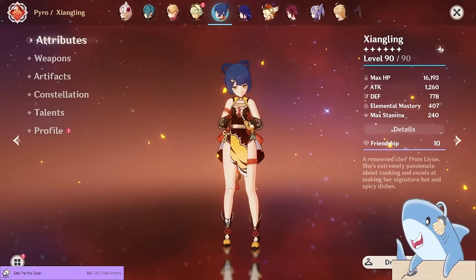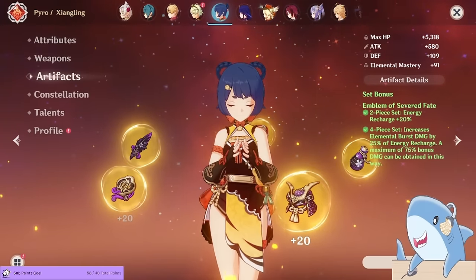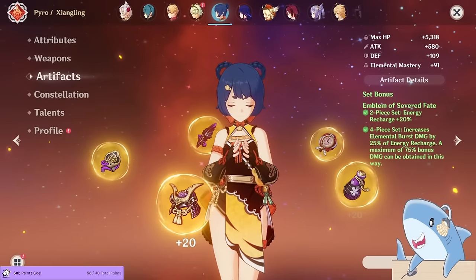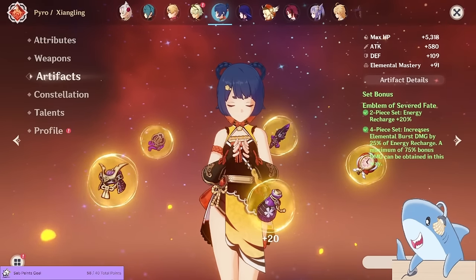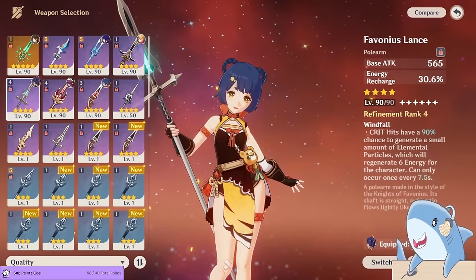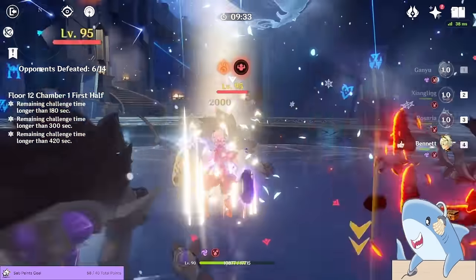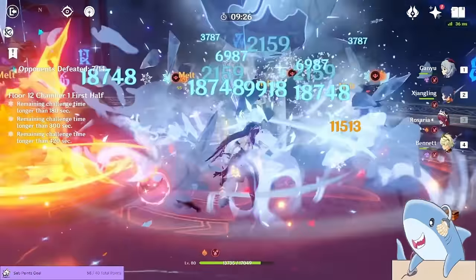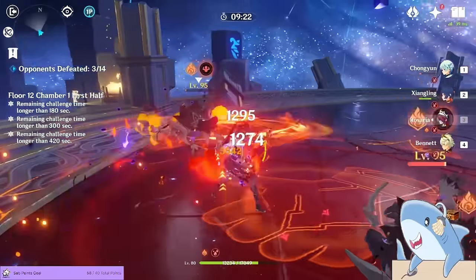For Xiangling, she just uses her standard build: a 4-piece Emblem of the Severed Fate artifact set with lots of energy recharge, crit rate, crit damage, and attack. Elemental Mastery for Xiangling does not matter here because she's only around to apply Pyro, not to trigger the melt reactions — building Elemental Mastery on her would be a waste in this team. For weapons, the Catch is pretty good, but I really like Favonius Lance for the extra energy recharge and energy particles. What's most important is making sure Xiangling can get her burst off cooldown, and the Favonius Lance passive greatly helps with that.